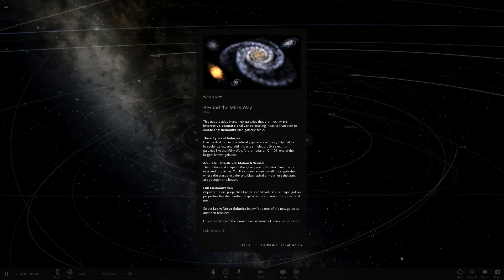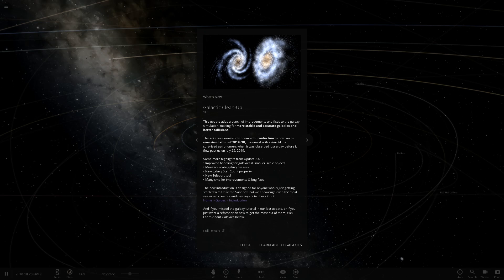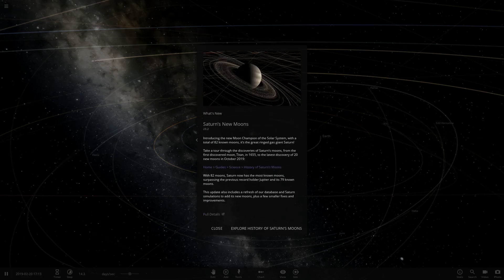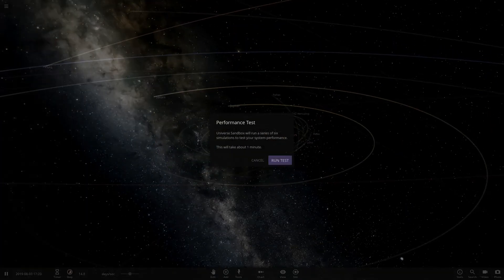Going back we can see all the versions of Update 23. Originally Update 23 was the 'Beyond the Milky Way' update — that's when they added new galaxy improvements, which was a really cool update. They added elliptical, spiral, and irregular galaxies. Then Update 23.1 was 'Galactic Cleanup' — improvements and fixes. The final version of 23 was the Saturn's New Moons update, which added the new moons around Saturn.